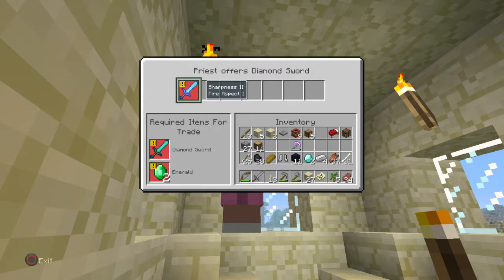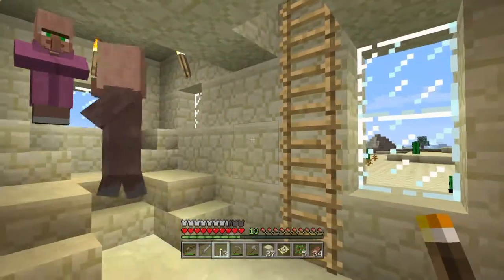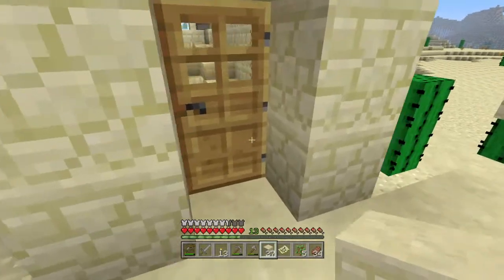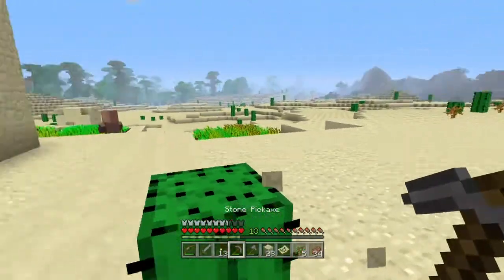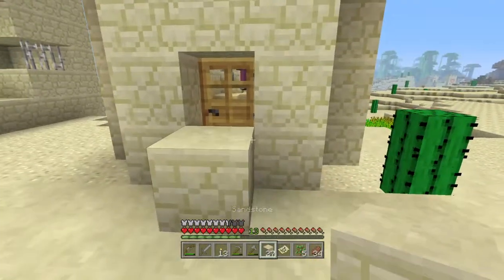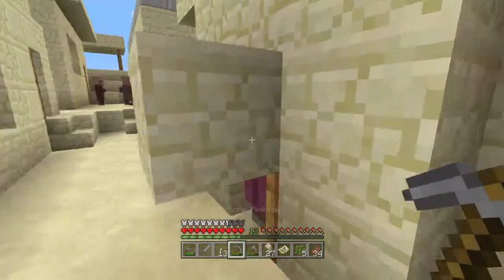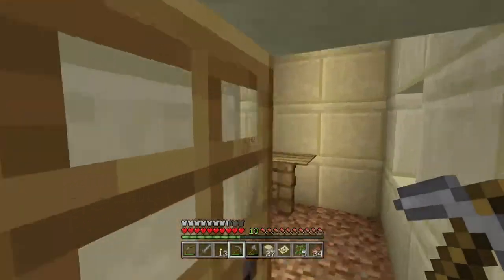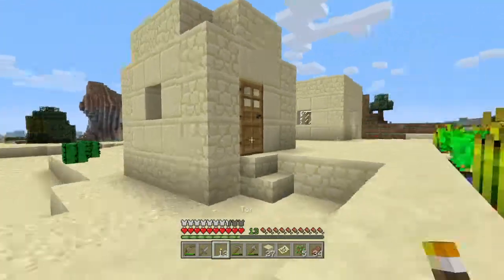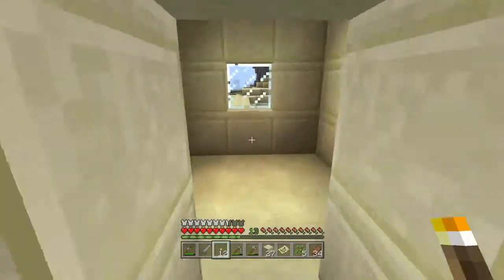There's a priest offering a diamond sword with Sharpness 2 and Fire Aspect 1 for two emeralds — pretty oppressive, my friend. So I'm going to show you how I block these guys in — I just go like that, one block on top. Now those guys are trapped in there and we'll always have villagers that we can maybe transport back. Let's finish lighting up these buildings because the last thing I want to do is lock them in rooms that are dark — that would suck.